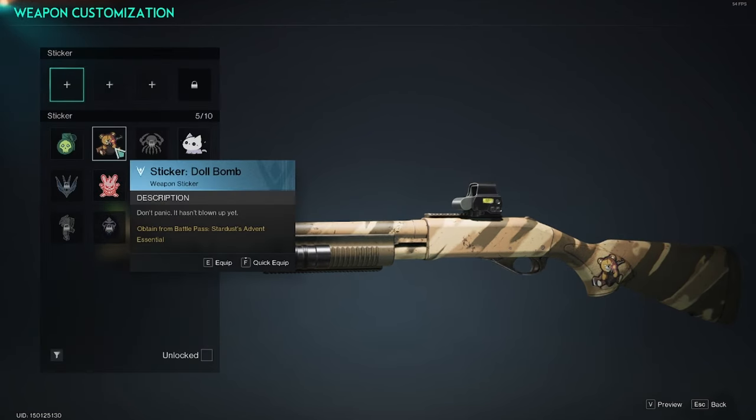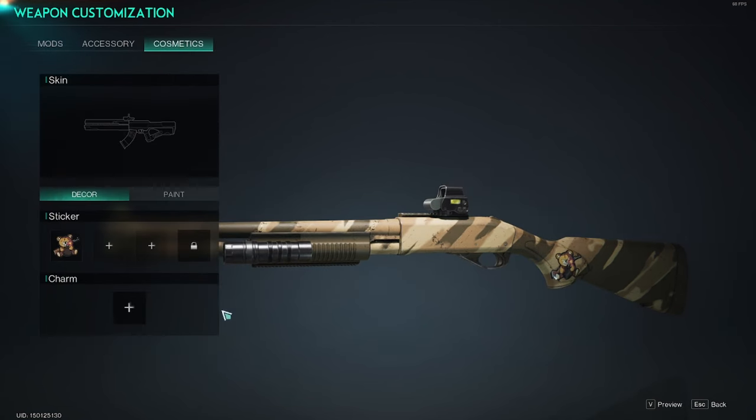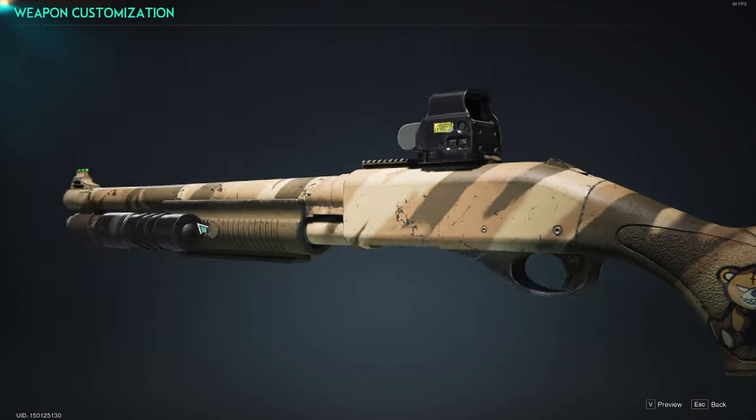With stickers, you can equip them or quick equip them by holding down F, and then you've got a cute little teddy bear on your gun — that's adorable. Lastly, you also have charms, so if you want a little bee or any other charms you've won or bought, you can add them to your guns.